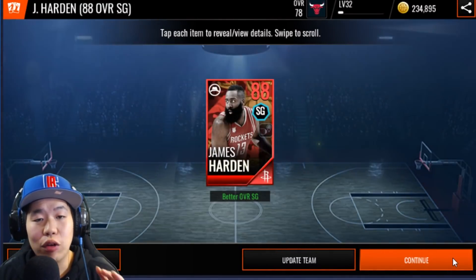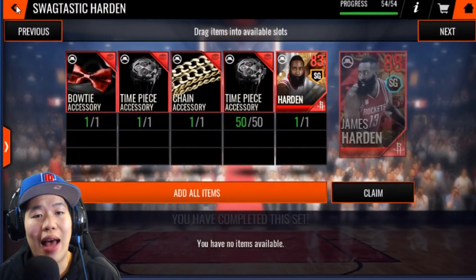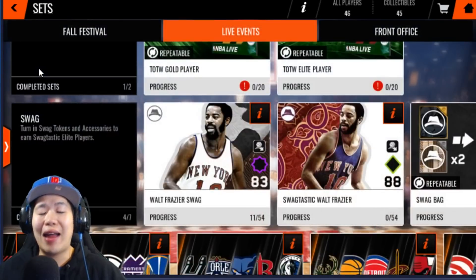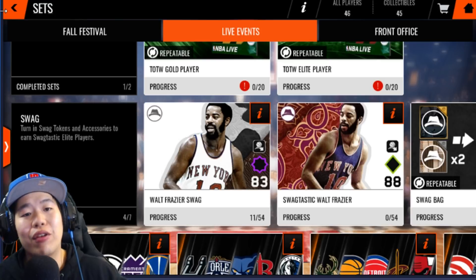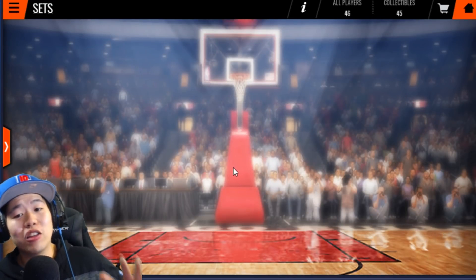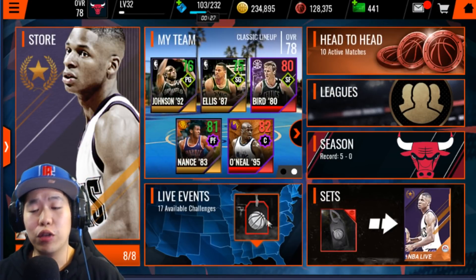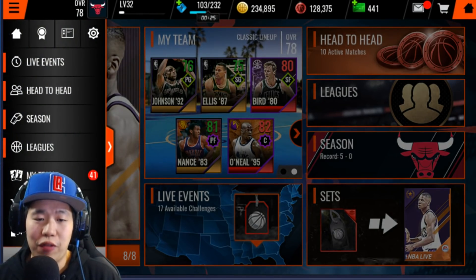Grind it out and make full use of your stamina — never have your stamina at the full maximum. You always want it close to zero, and take full advantage of the fact that you can get 300 stamina every five or six hours. Spend all your stamina to get a lot of free coins and free stuff.